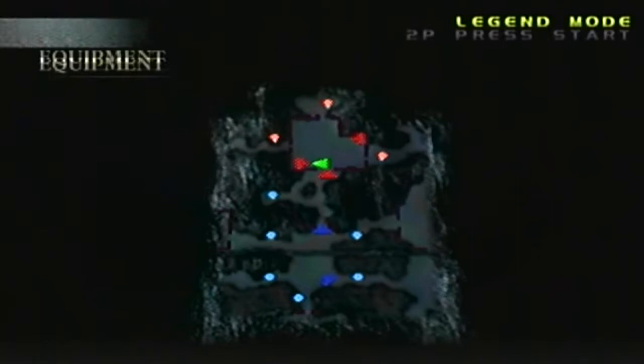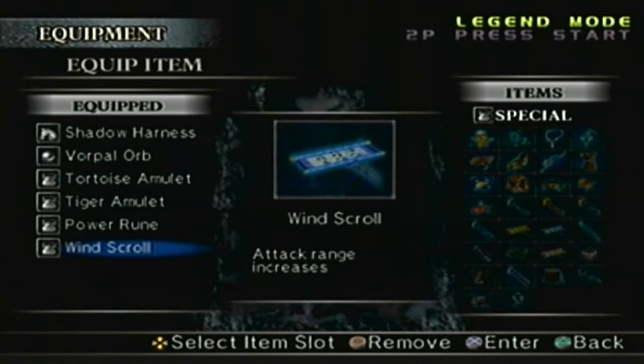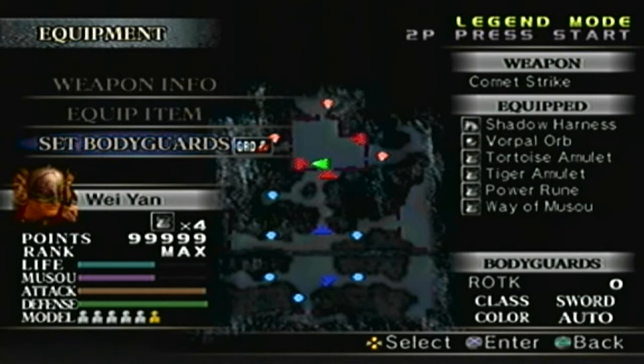We already know the narration and his special rules, so we'll move on. We know the objectives, the unit info, the equipment, the weapon. We have the Comet Strike at level 10. The only item I'm going to swap out is the Wind Squirrel, and I'm going to replace that with the Weyamusu. I can't have any bodyguards, so move on.